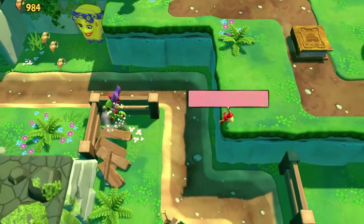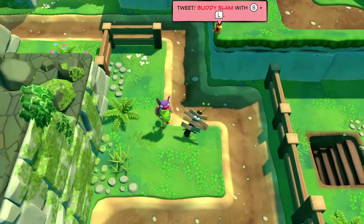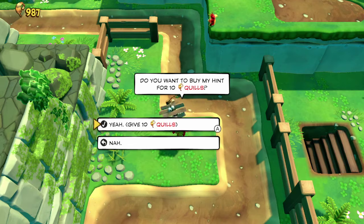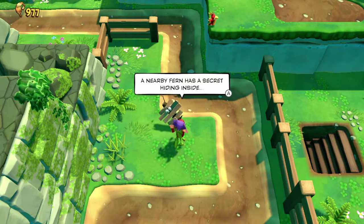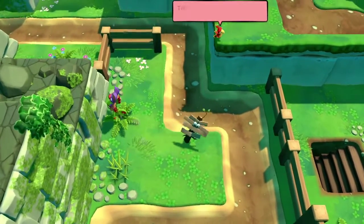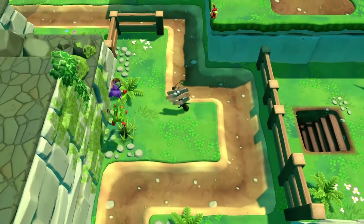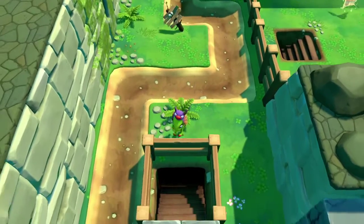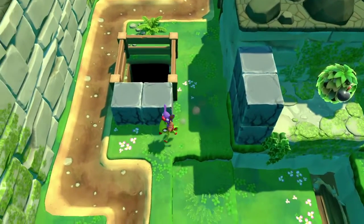Oh, I see one of those plank things — yeah, that's breakable. Buddy slam with B plus L. Do you want to buy my hint? Sure. There's only ten quills. Yep, that's enough. A nearby fern has a secret hiding inside. Buddy slam the fern with B plus L. It's probably... okay, so you buddy slam the fern. Not that one. Does this count as a fern? I don't think so, but it had something in it. There's another vine bush — a little useful in a bit.